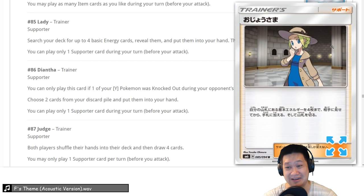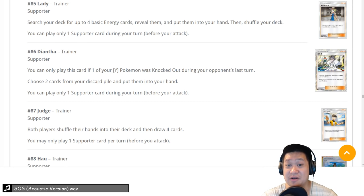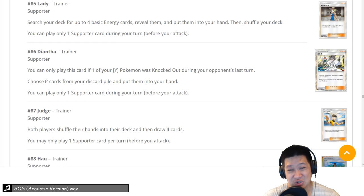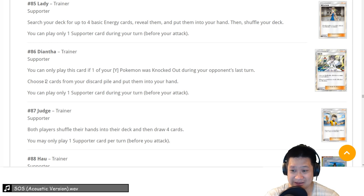Diantha — you look for four basic energies; it costs a supporter but you get four energies in your hand. There are some combos but it's not as consistent as just having a draw supporter. I don't think I'll ever use it in my decks. Diantha — if one of your Fairies gets knocked out, very specific, you get two cards from the discard and put them in your hand. A little too specific — not as useful as having Cynthia. We'll give it a 3 because it has a niche, but it might even be a 2. Consistency just isn't there.